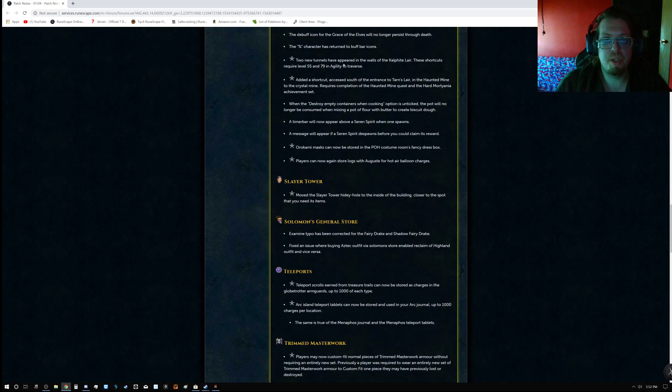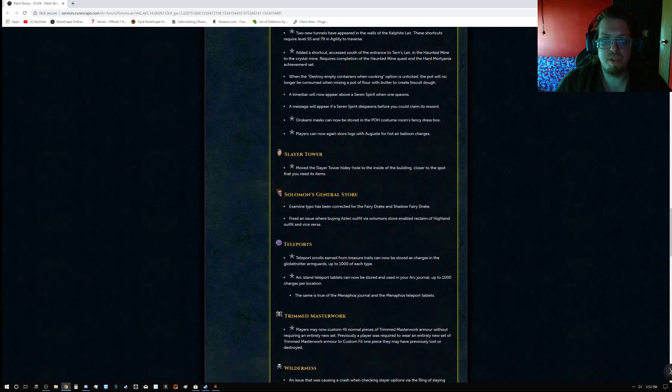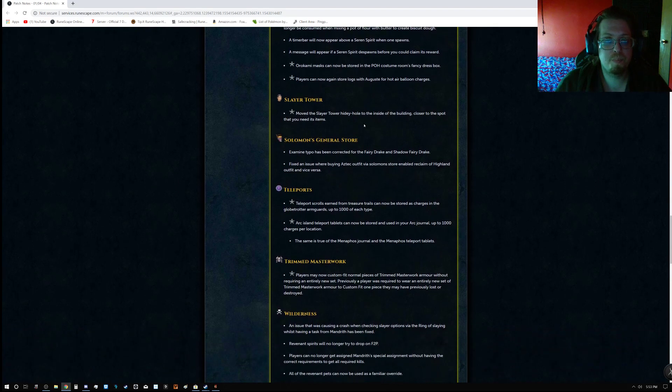Ninja: two new tunnels have appeared in the walls of the Kalphite Lair — these shortcuts require level 55 and 79 Agility to traverse. Ninja: added a shortcut access south of the entrance to Tarn's Lair in the Haunted Mine to the crystal mine, requiring completion of the Haunted Mine quest and the hard Morytania achievement set. When the destroy-empty-containers-when-cooking option is unticked, the pot will no longer be consumed when making a pot of flour with butter to create biscuit dough. A time bar will now appear above the Seren Spirit when one spawns, and a message will appear if the Seren Spirit spawns before you could claim its reward. Ninja: Orokami Masks can now be stored in the Player Owned House costume room fancy dress box. Players can now again store logs with Auguste for hot air balloon charges.